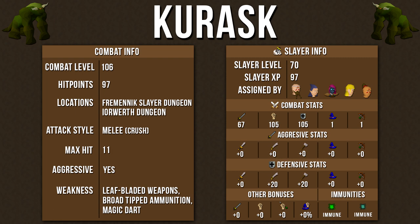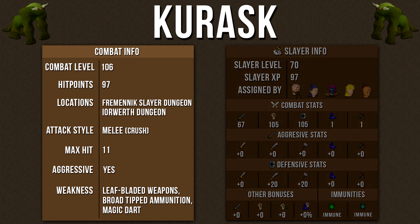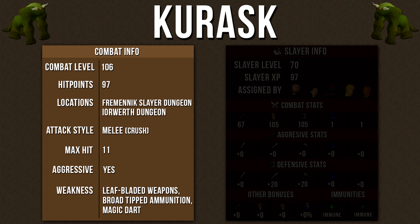I'll quickly go over the information charts for Kurasks so you can have a better understanding of this monster before going in. They have a combat level of 106 and 97 hit points. They're currently in two different locations, including the Fremennik Slayer Dungeon and the Iorwerth Dungeon. They attack with a melee style crush attack and the max hit is 11. They are aggressive monsters and must be killed with leaf-bladed weapons, broad-tipped ammunition, or the Magic Dart spell, and I'll go over all the different weapons in the armor section.